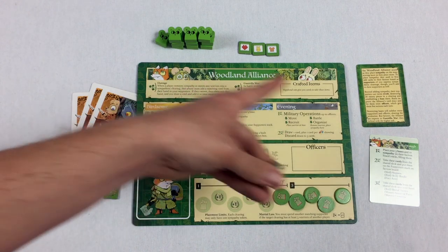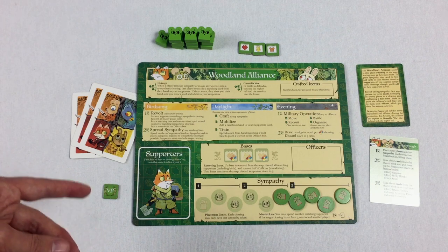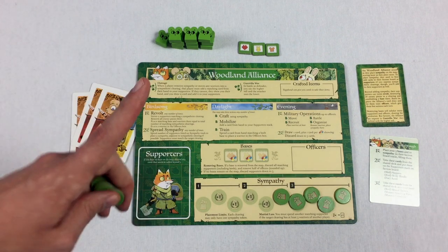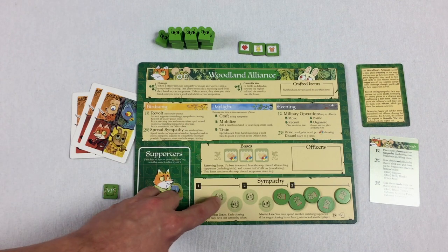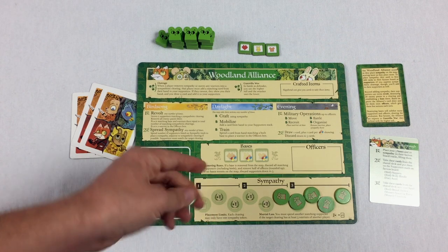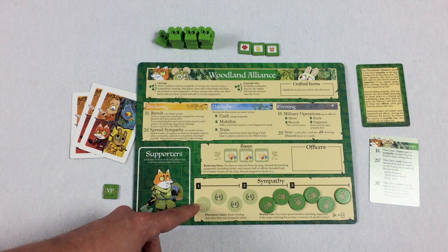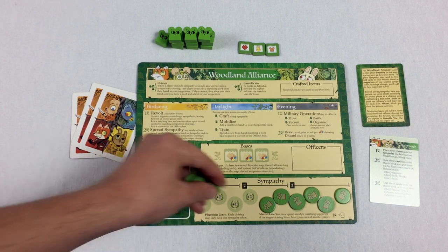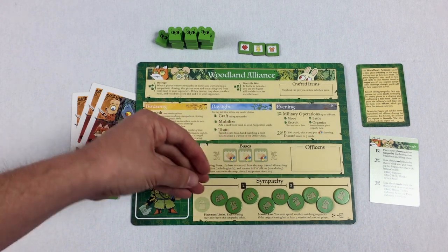We're going to take our 10 sympathy tokens and add them to this track. I should point out this is a second printing of the track — in the first printing there was a victory point marker with the first sympathy token. In this second printing, there is not. So you can tell if you've got a first printing by looking at that first spot. Earlier printings will have a victory point token there; later ones won't. That was to try to address some of the balancing.